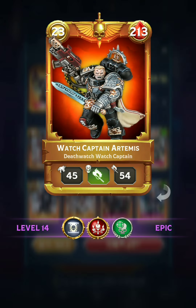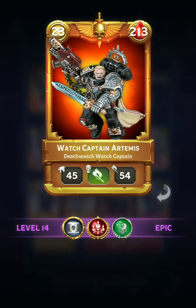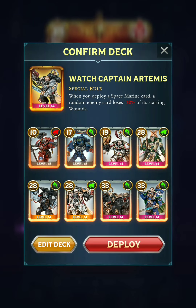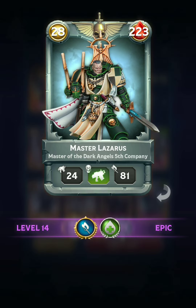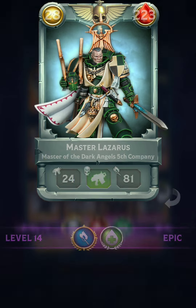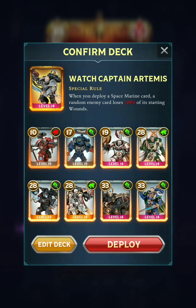Just looking at the traits here, Watch Captain Artemis improved pretty vastly because he got Deadshot for his secondary traits. So now he can target the Warlord with all of your guys when he deploys. That's pretty huge. As for these other guys, we've got Corsar O'Khan, pretty cheap, he's got Big Game Hunter and now Target Acquired. We've got Master Lazarus with Furious Charge and Regeneration. Urio Ventress has got Furious Charge in addition to Big Game Hunter now.